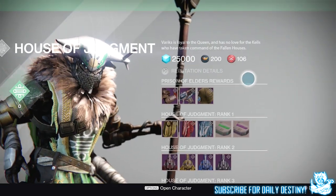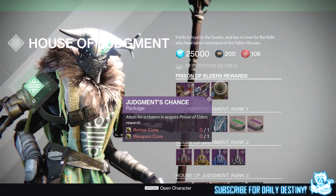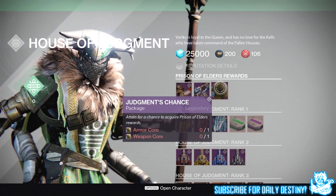Next up is the Judgment's Chance, which is a package. It states it's obtained for a chance to acquire Prison of Elders rewards — exactly what comes from it we don't know. It requires one armor core and one weapon core. If you've already bought the armor and weapon for the week and have spare cores, you may as well purchase it and see what you get — you could land something rare, legendary, or even exotic.